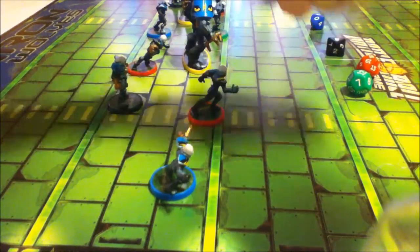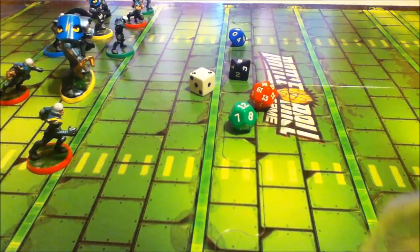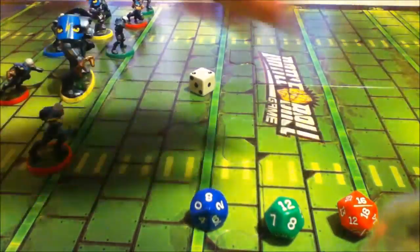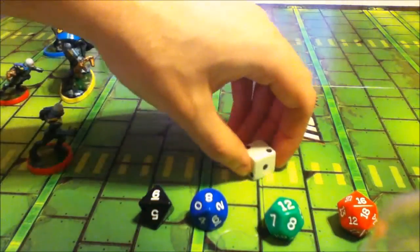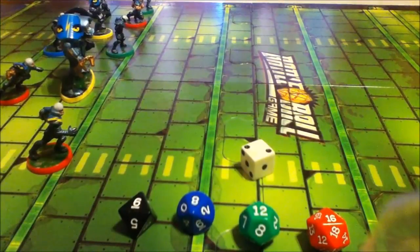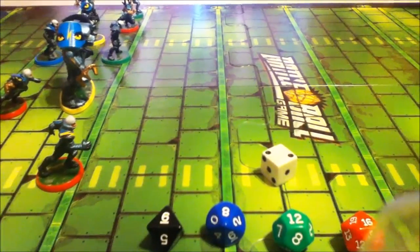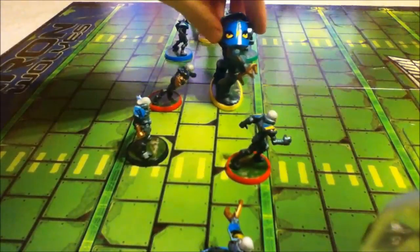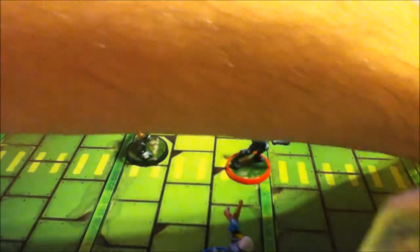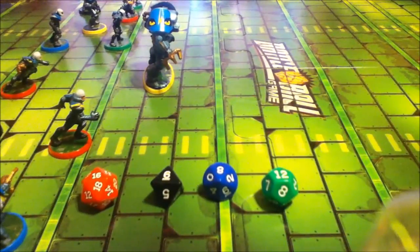I'm going to re-roll these. I rolled an 8, 12, 16, 6, and a 2. So now I get to choose one of my characters for each color and move them the appropriate number of spaces. I have my big guy over there - the die I rolled is white but it's supposed to be yellow, so I can move him up to two spaces. But he's a big guy, so that makes sense - he can't move really fast. This other guy I rolled a 16 for, so I can move him basically as far as I want, 5 to 6 spaces.